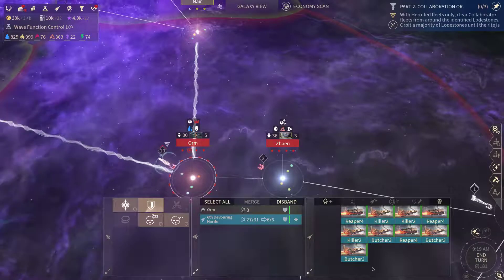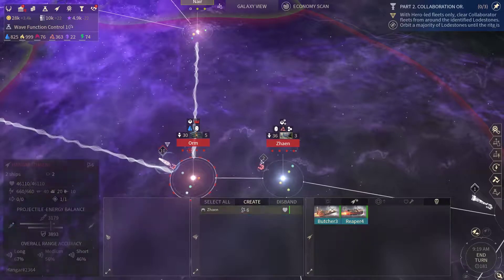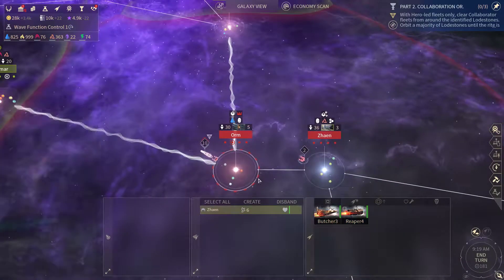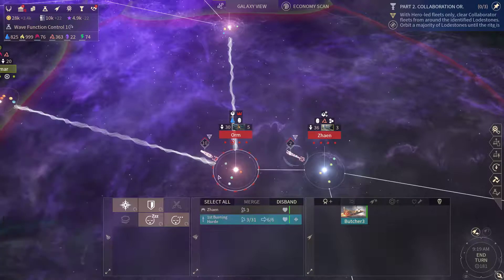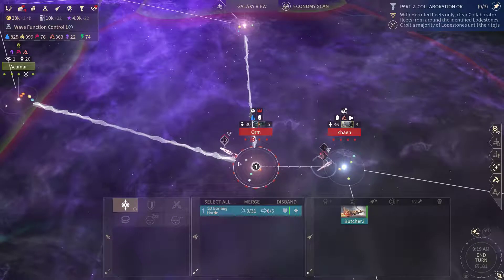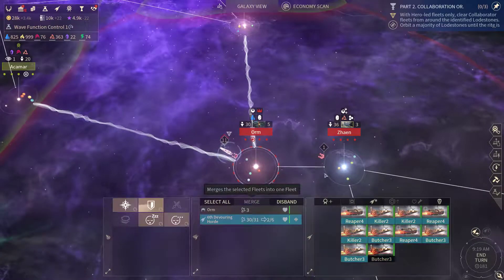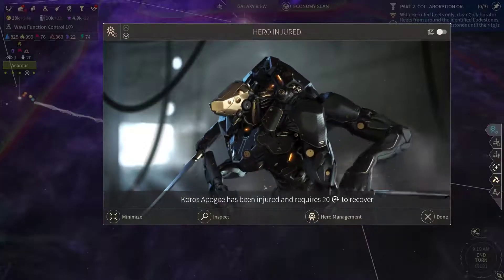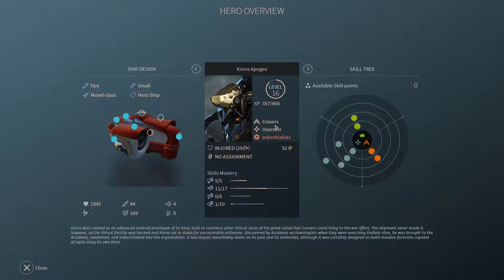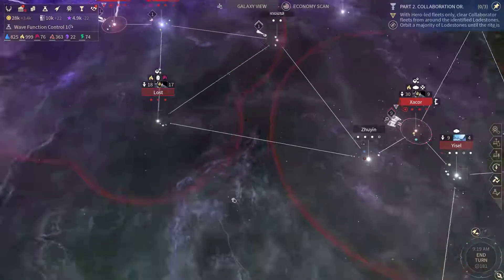Now since we have additional points available let's get another ship down here. We have three reapers, a couple of three butchers and three killers. Let's get another butcher here. Let's merge these fleets. And our hero got injured — that's a bummer. Must have been a hack.